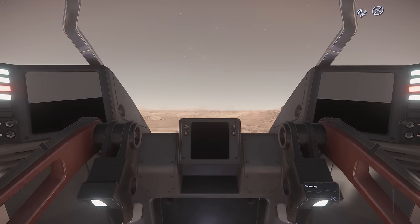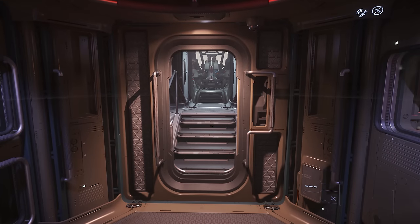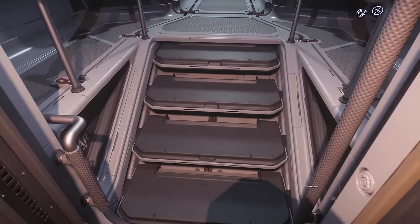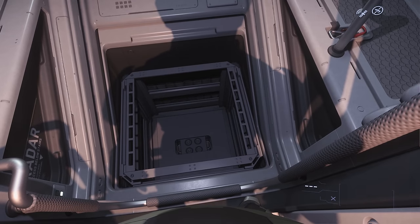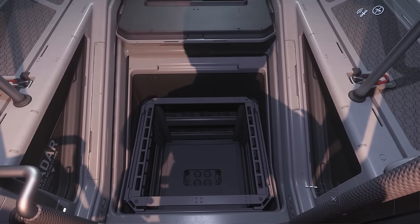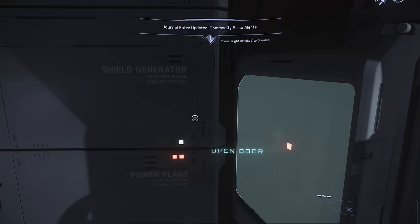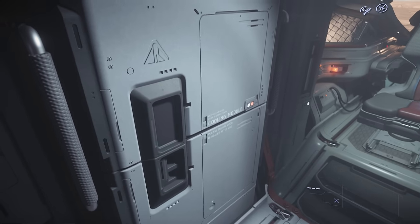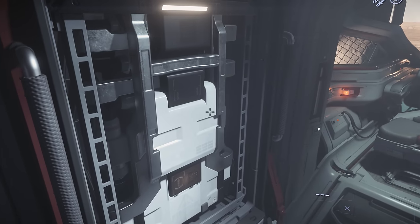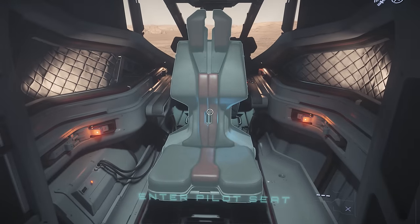We'll leave the turret and head back into the body of the ship, and finish by moving towards the front. It is worth adding there is a little hidden storage bin underneath the stairs here. And as we move through, there is more component access on each of the walls. And right at the front is the cockpit chair for the pilot.